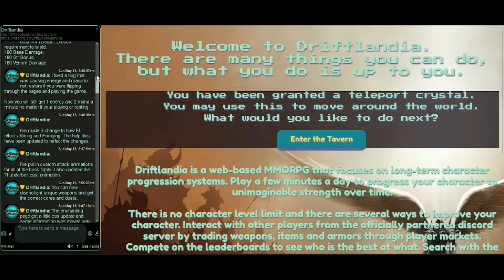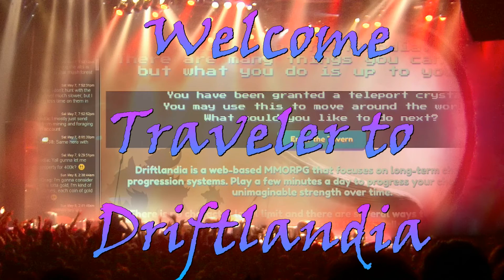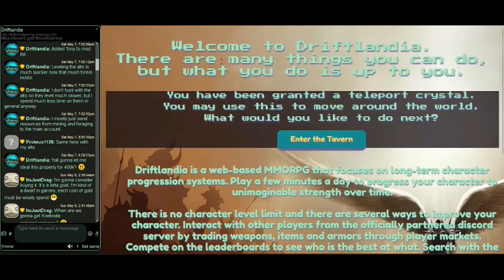As main menu title screens go, I don't think this is particularly good, to be honest. This is the first thing that pops up. I would like a more grander title — a real nice title screen. Because what we've got is this: 'Welcome to Driftlandia, there are many things to do, but what you do is up to you.' You've been granted a teleport crystal. You may use this to move around the world. What would you like to do next? Enter the tavern.